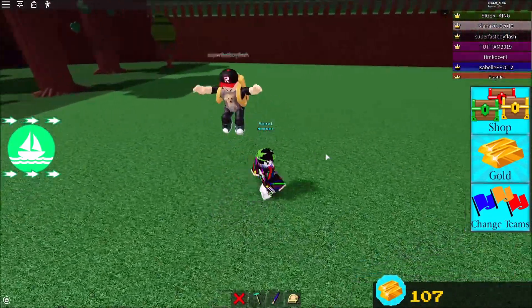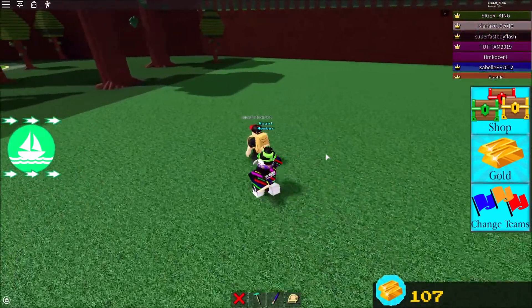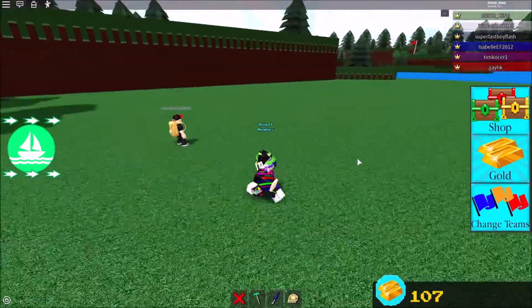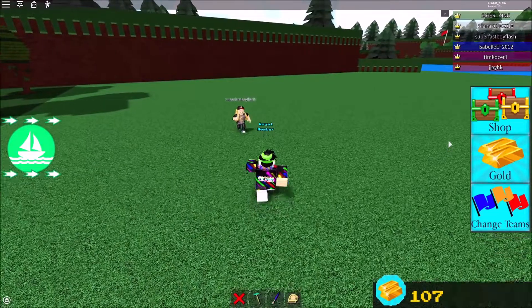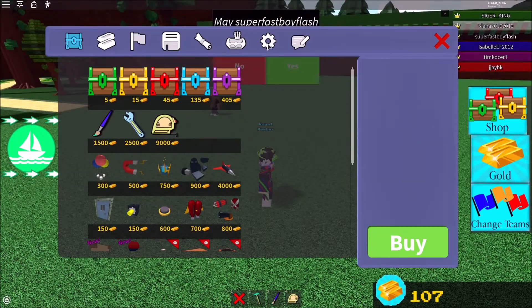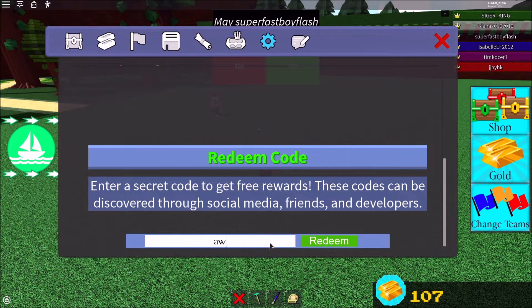There's someone here — what are you doing here, out of my plot? Okay, let's just skip them and do the codes. The next one is 'squid army' — like this — and then redeem it.